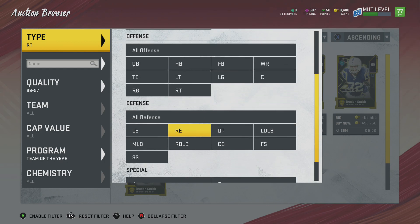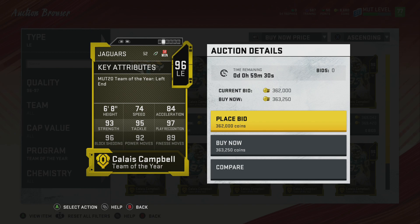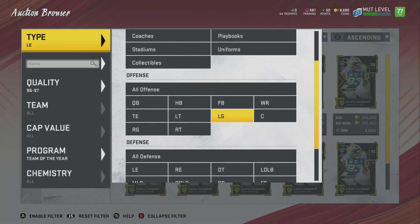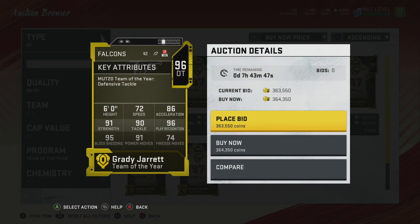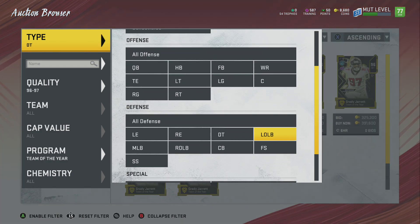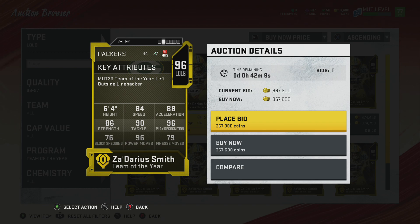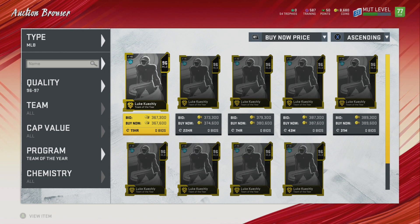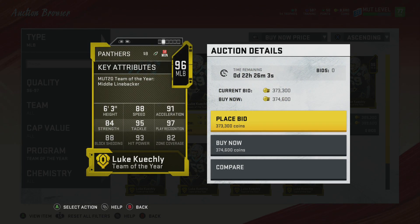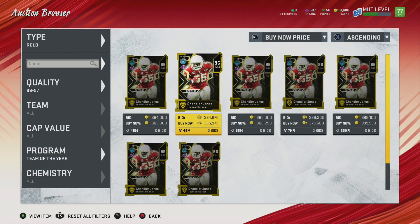Next card is going to be right tackle, and that's Braden Smith. Finalizing with our defensive players — Clyde Campbell coming in at number one with 96 block shed. We already looked at Aaron Donald, so skipping to D-tackle, we have Grady Jarrett with 95 block shed. Not bad at all. Left outside linebacker will be Zarius Smith. Our middle linebacker is going to be — survey says — Luke Kuechly, which I'm honestly surprised wasn't a 97. They're only doing one 97 on offense and one 97 on defense.